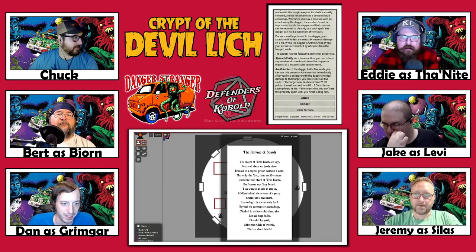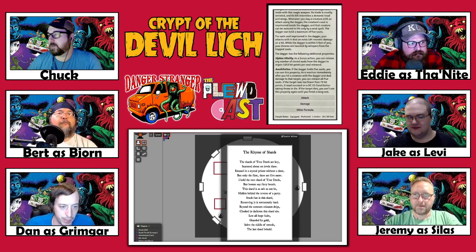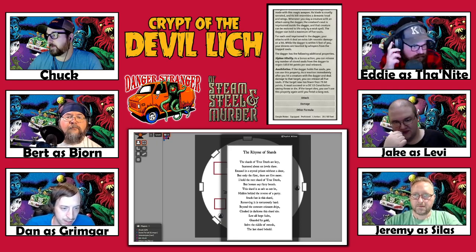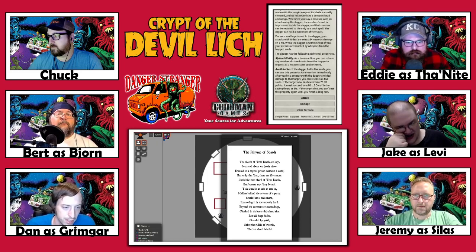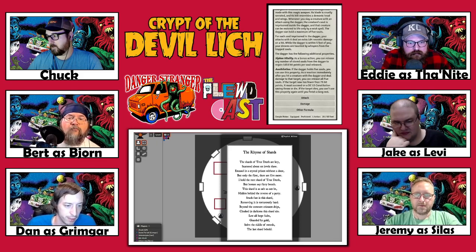It does not explode in your face — inside is a rolled-up piece of parchment. The parchment reads: 'The shards of true death are key, scattered about on level three, encased in a crystal prison without a door — but only the first. There are five more. I hold the next shard of true death, but beware my fiery breath. The shard is as safe as can be, hidden behind the reverse of a party. Stuck fast is the shard, removing it is torturously hard. Beyond the constant crimson drips, cloaked in darkness, this shard sits. Lest all hope fades, guarded by gold — solve the riddle of swords, the last shard behold.'